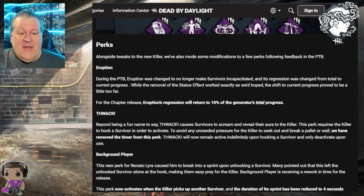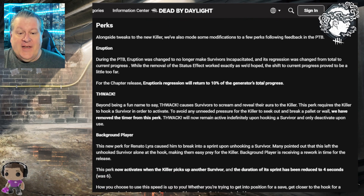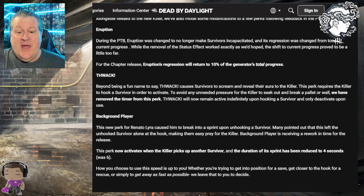Whack — beyond being a fun name to say — causes survivors to scream and reveals their aura to the killer. This perk requires the killer to hook a survivor to activate. To remove pressure on the killer to immediately break a pallet or wall, the timer has been removed. Whack will now remain active indefinitely upon hooking a survivor and only deactivate upon use, making it much more valuable than it was in the PTB.